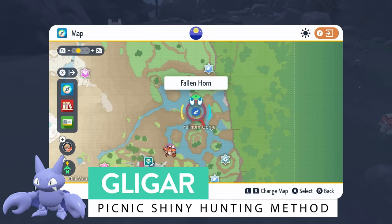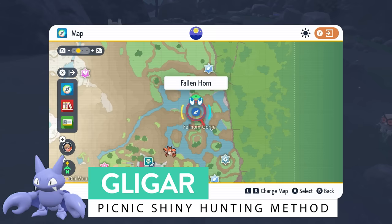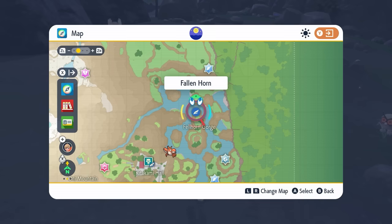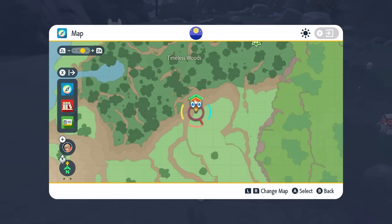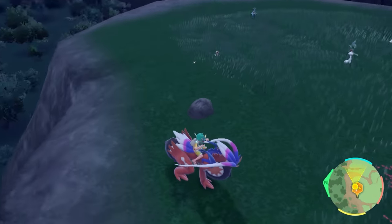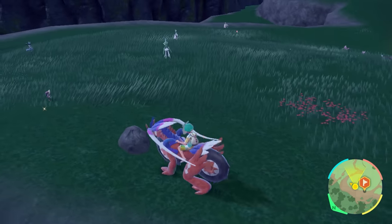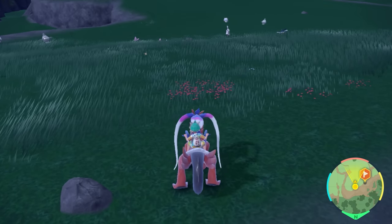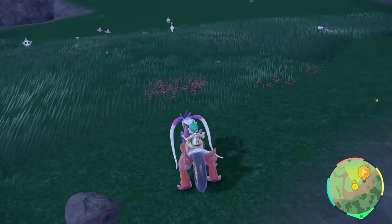The next shiny is a Scarlet exclusive — Gligar, the ground and flying type. Head to the Fallen Horn, which is in the Fell Horn Gorge, and make your way to a spot just south of the Timeless Woods. Look for a specific boulder — this is your setup point, giving you a good view of the area in front. First, knock out the static spawn for Vikavolt, then come back to this rock location and drop a save.